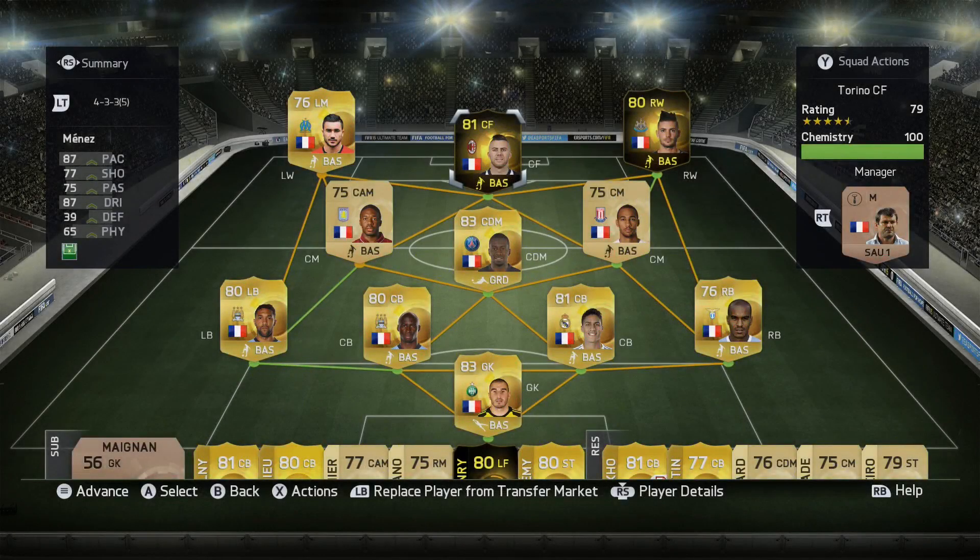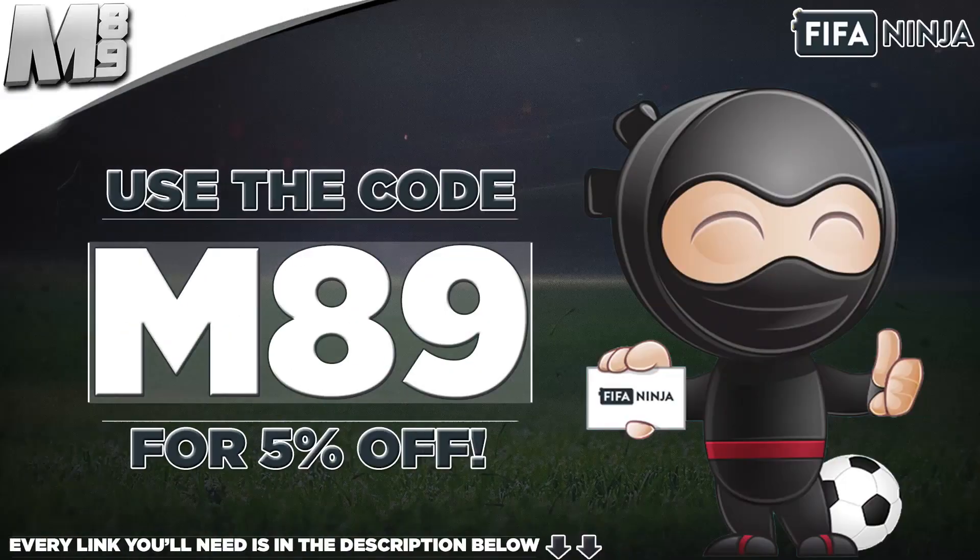How's it going lads, Marshall here and welcome to the review of the second in-form Jeremy Menez. If you do want some coins, head over to FifaNinja.com and use code M89 to get yourself 5% off. Everything that you will need is in the description below.